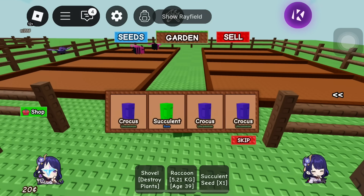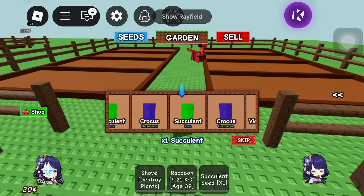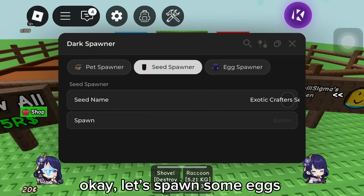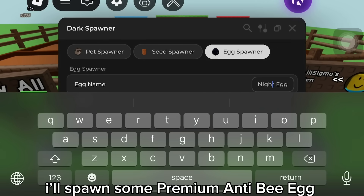Let's see what I get. Let's plant it and go to the next part. Let's spawn some eggs. Go to the third section to spawn. I'll spawn some premium anti-B eggs.